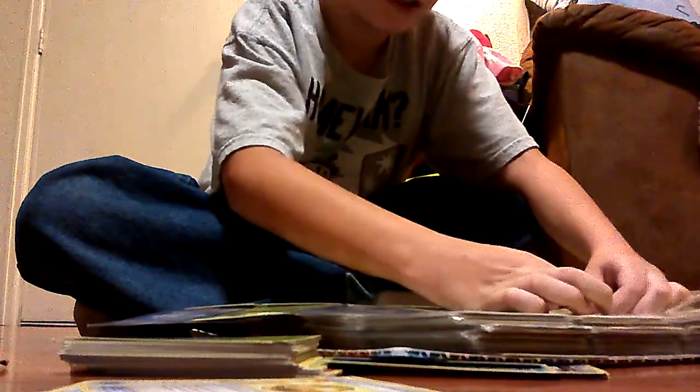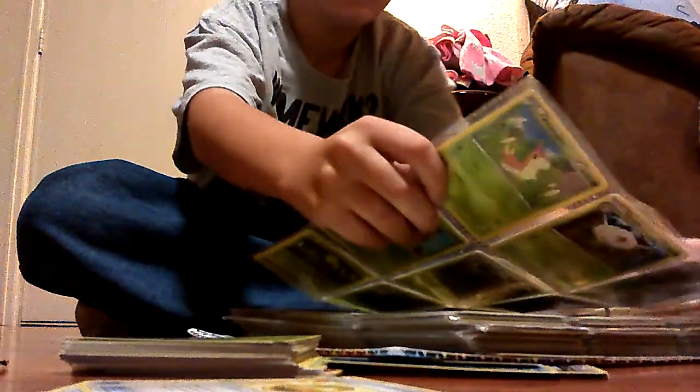Alright guys, here we go — big giant binder, full of Pokemon madness. Let's see a bunch of cards. That page fell off — I hate that. Leave it in the comments if you hate when your binder pages fall out. So I'm going to take the cards that I do not have and put them in. We have fighting types, fire types, psychic types, normal types, water types.